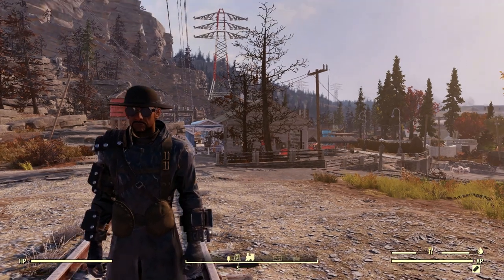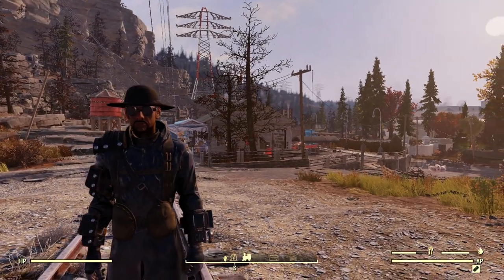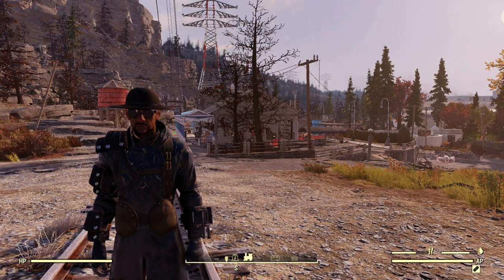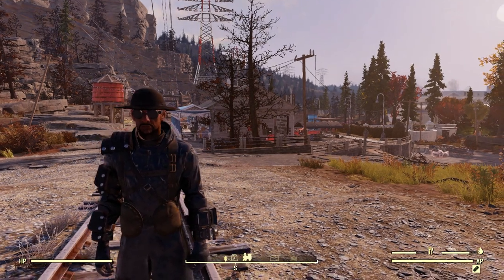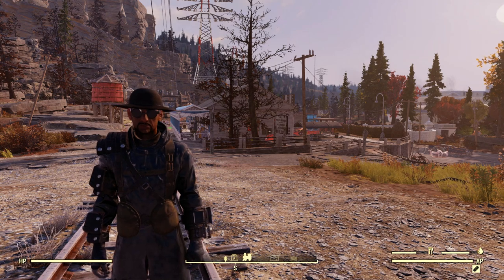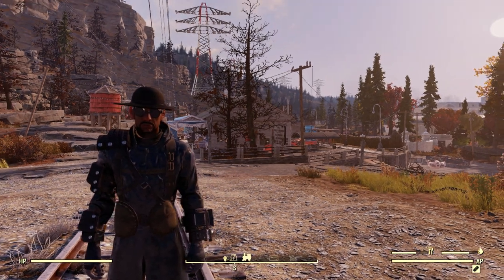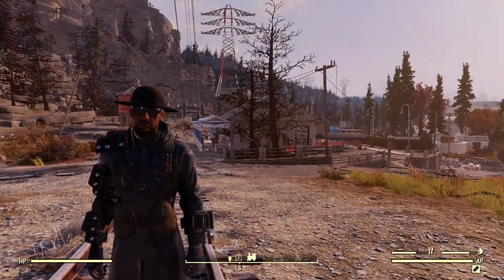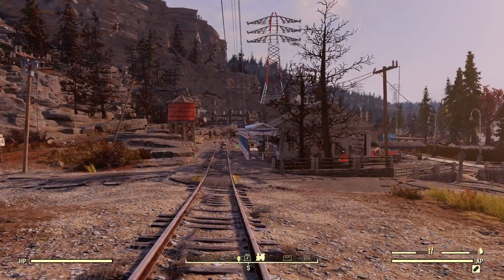Hey everybody, RareCraft here, back with another Fallout 76 camp build. Today I'm actually on my low-level mule, who is the guy that sells all my stuff for me. Where we're at here today is over here by the White Springs train station, because I built them a new base over here. I figured you'd get lots of traffic over here, so it's a good place for a selling base.